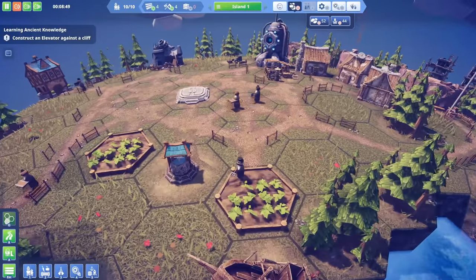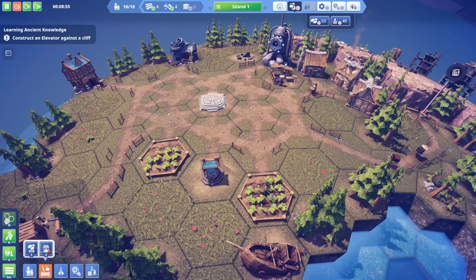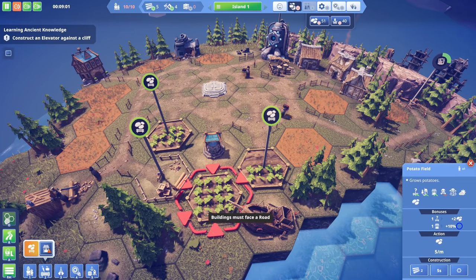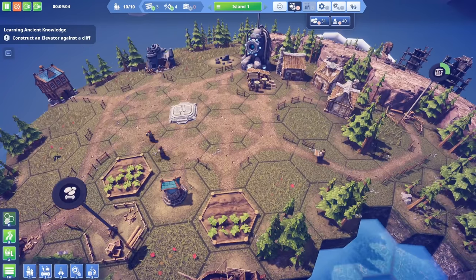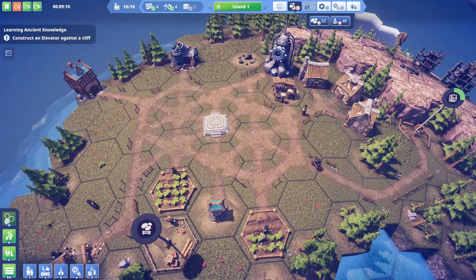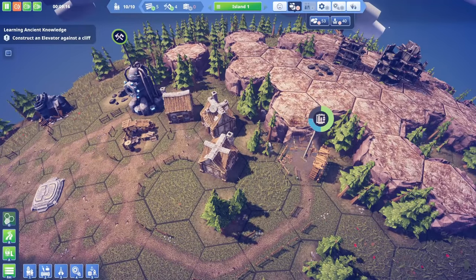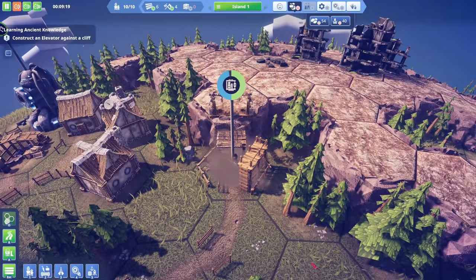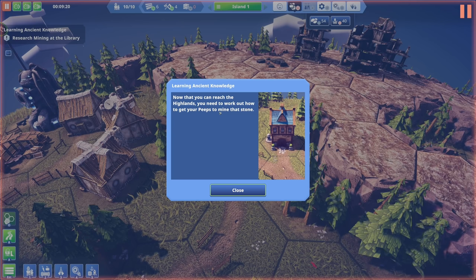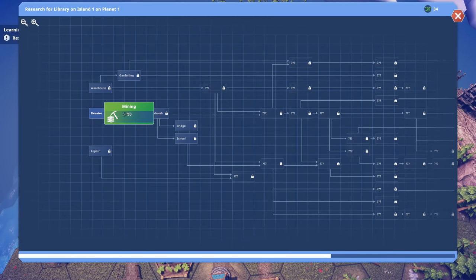We don't have enough food - 52 and 44. We need more stone to finish this - let's get another field in here, that'll help with food. We might need more water too. The elevator is done! Now that we can reach the top of the highlands, we need to research mining. Let's go in and research mining.